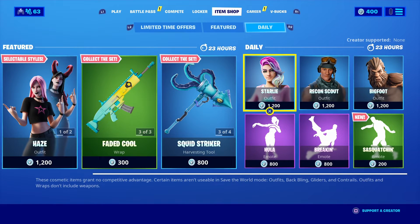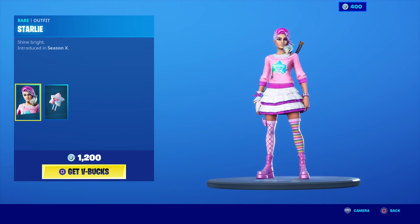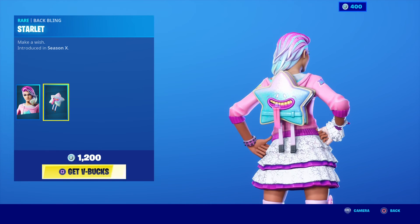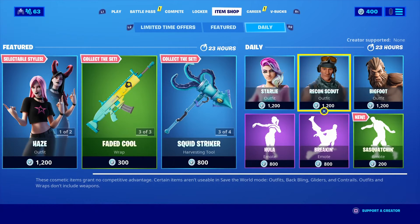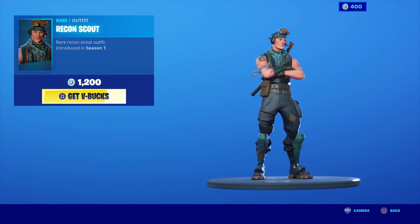We got some nice skins in the Daily section. First up we have the Starlight — Shine Bright — introduced in Season X, and the back bling is Starlight, Make a Wish. Next up we have the Recon Scout, a Rare Recon Scout outfit introduced in Season 1.